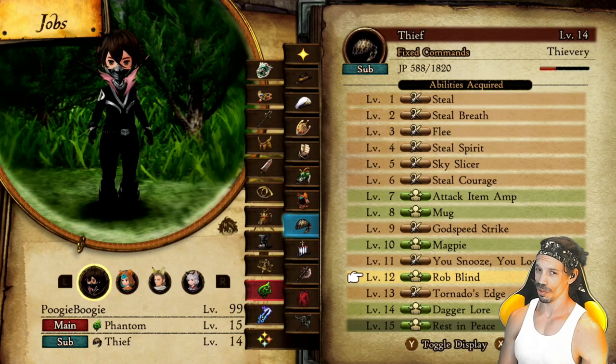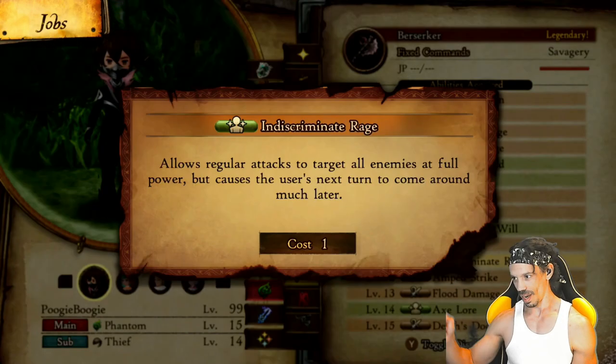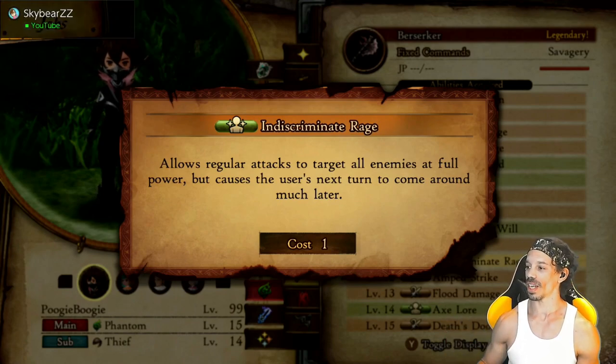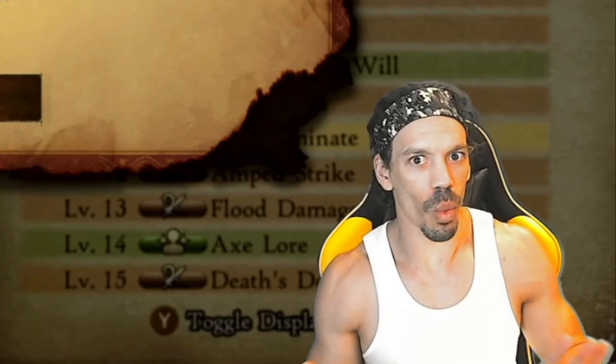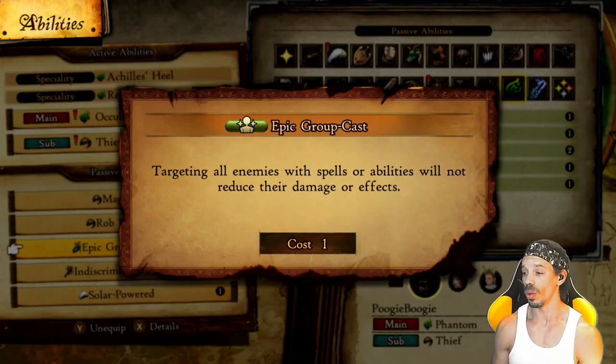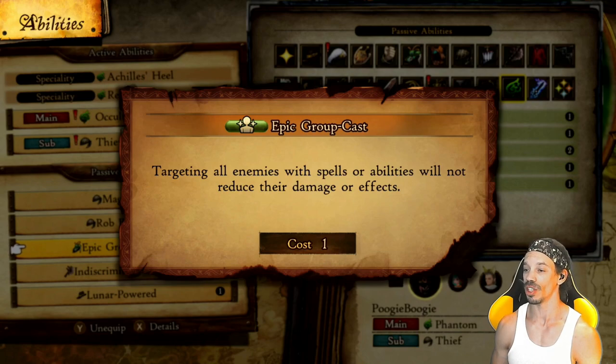And then you can endorse their booster buns. I like to pair this with Mug — the user occasionally steals items when performing regular attacks. And Indiscriminate Rage allows regular attacks to target all enemies at full power, so you're going to be stealing from everybody. No one's safe. And if you have Indiscriminate Rage, make sure you have Epic Groovecast on from the Bard class — targeting all enemies with spells or abilities will not reduce their damage or effects.